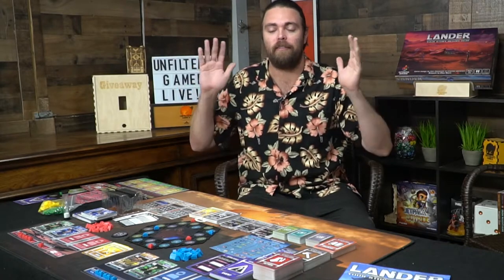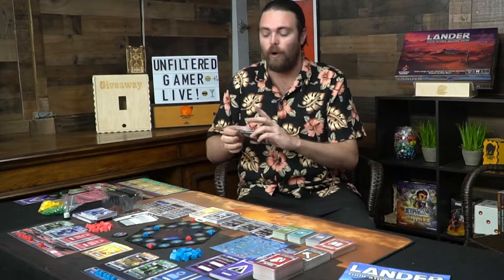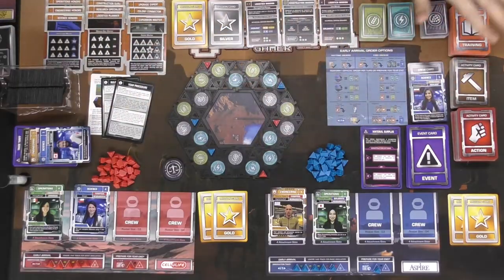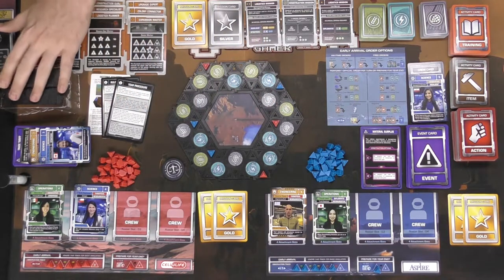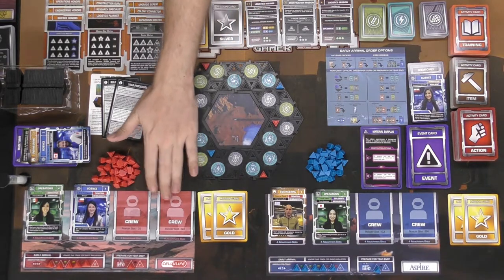There's a lot of stuff to get into. I'm not going to cover every game mode — there are at least three: the basic simulation, the planned arrival, and the early arrival. We have it set up for early arrival. The game comes with four players' worth of player boards, tokens, the rulebook, and the box. Down below is the field setup — this is the planet Mars, and you take tiles randomly from a tray and place them to fill the entire grid.